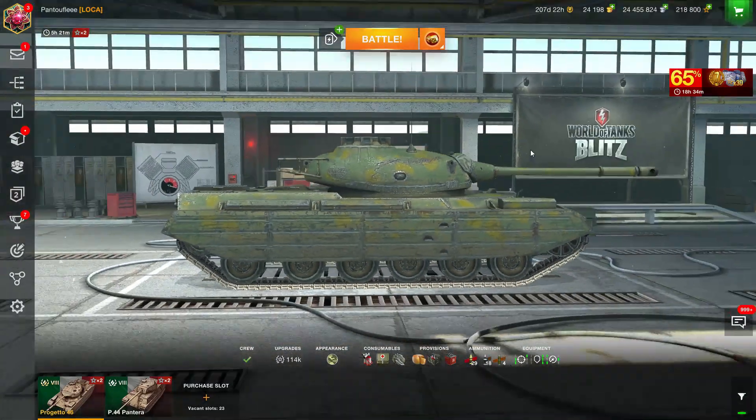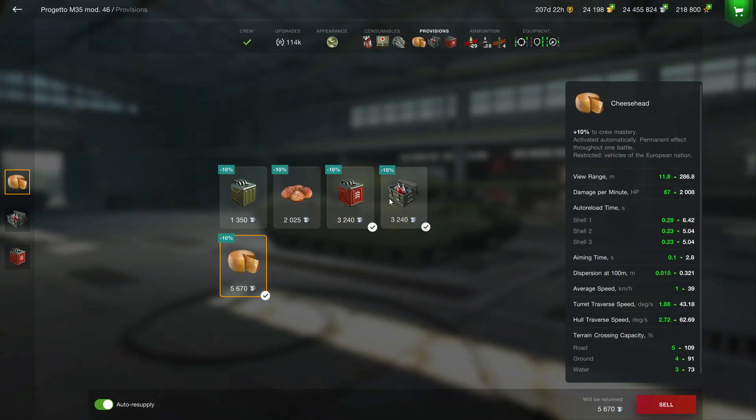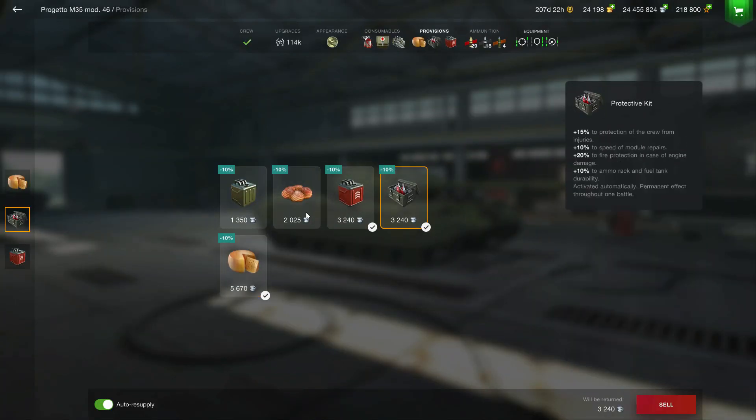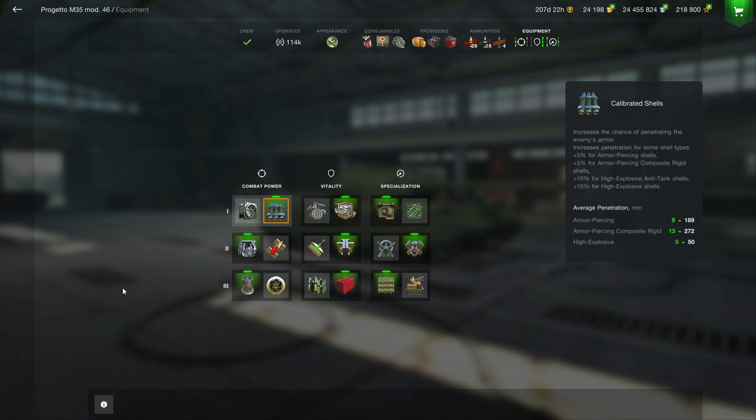One thing I can add concerns the equipment I'm using. I'm not going for improved ventilation because I think it's clearly useless — the 5% improvement is not a lot. That's why I go for the calibrated shell, which allows me to penetrate a little bit more. The main thing about the gun is that you don't have really great penetration with regular shells, so improving your average penetration is fine.